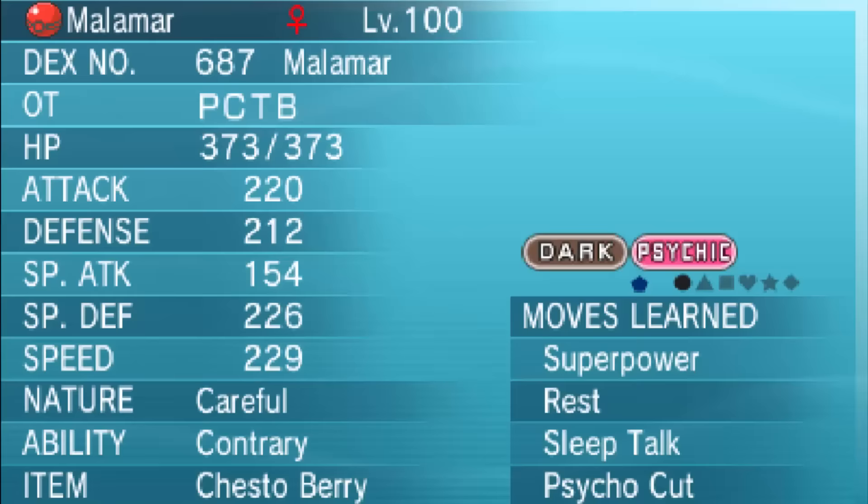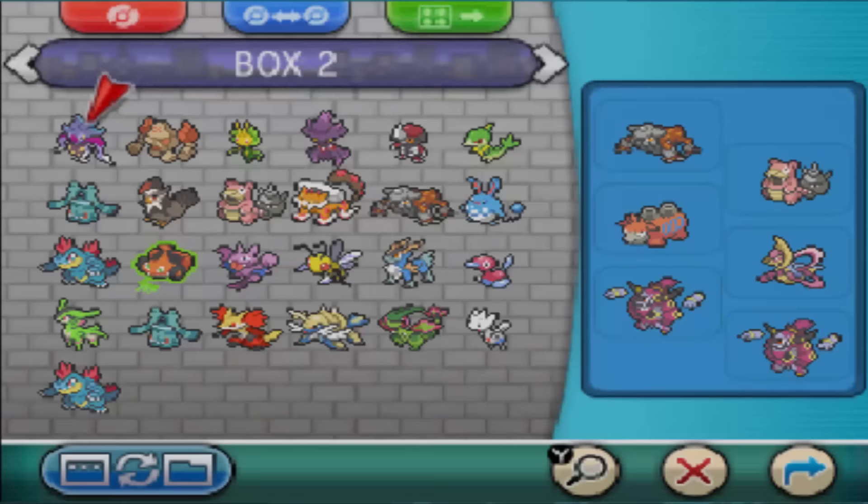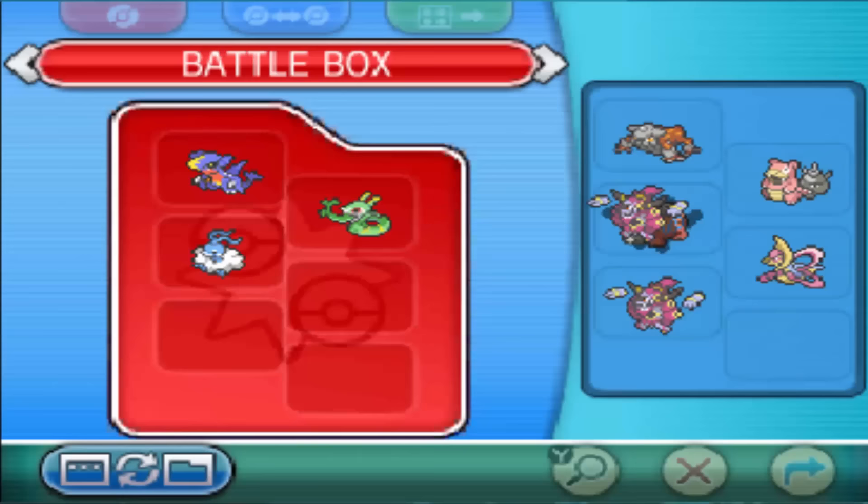Every three days it will revert back to Hoopa Confined, so you need to transform it back every single time. And once you go into your PC and move Hoopa Unbound into your PC, it will immediately turn back into Hoopa Confined.